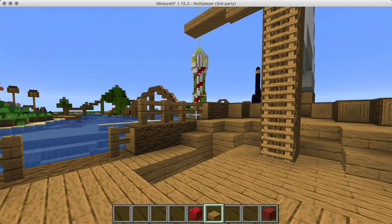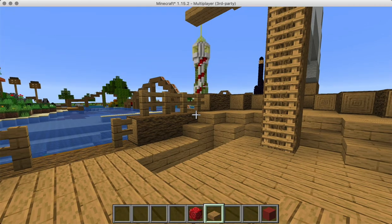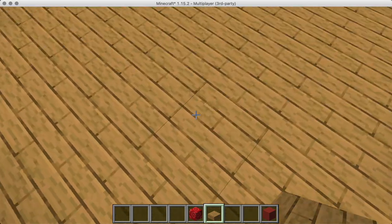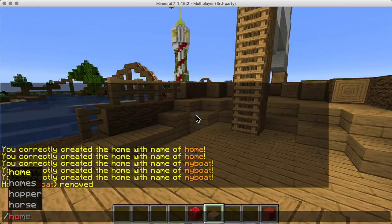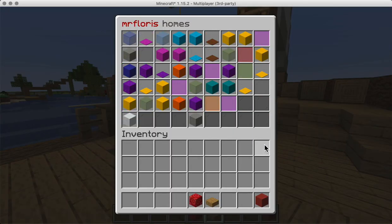The reason it doesn't automatically do it is because in Minecraft 1.15.2 it's a lot harder to get the exact block of the chunk that might not actually be loaded — so there is a performance hit, and it's not that easy to get it comfortably, especially when you have an inventory with many multiple pages of homes. That's why, despite various attempts, this is the way it is right now.